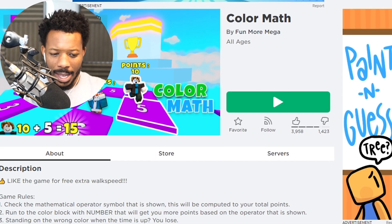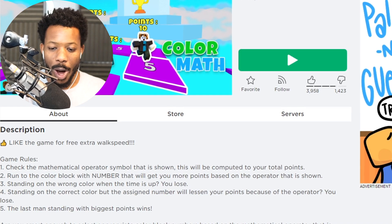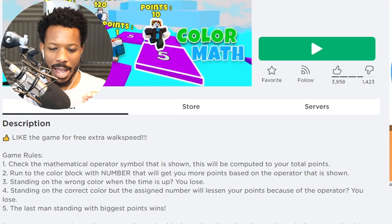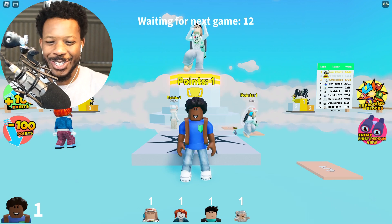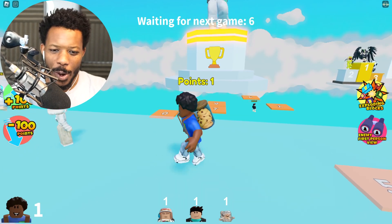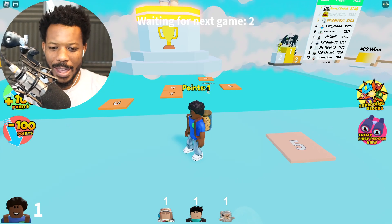Color math obby — a game where you have to step on the color block, but watch out for the mathematical operator before choosing the correct color block with the corresponding number to get more points. Okay, here we go, this is super exciting. We have to watch out for the color and the number, and the goal is to get first place.